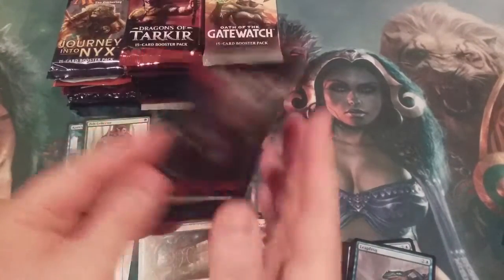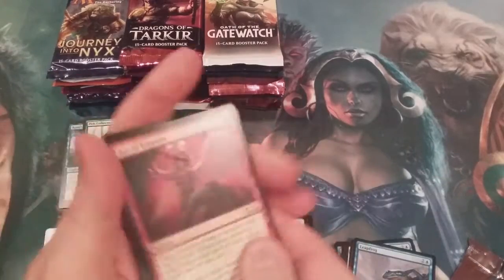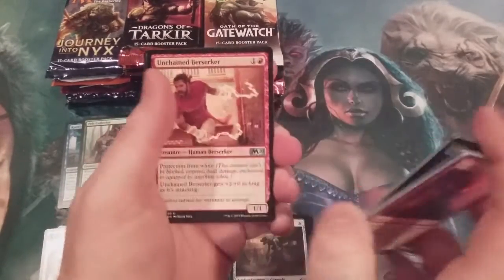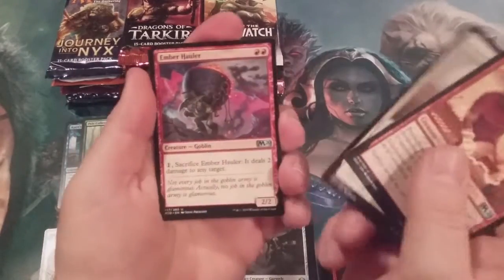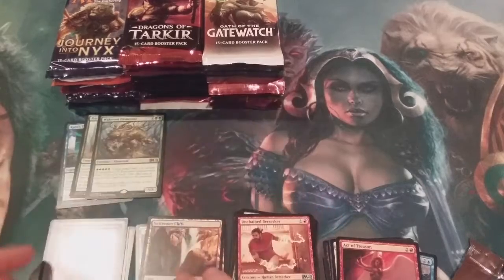Moving into Core Set 2020 — some current and recent standard sets to start things off. We got an Unchained Berserker, a Master Splicer, an Ember Hauler, and a Wake Root Elemental. Back-to-back Green Rares, and the Chandra Emblem.